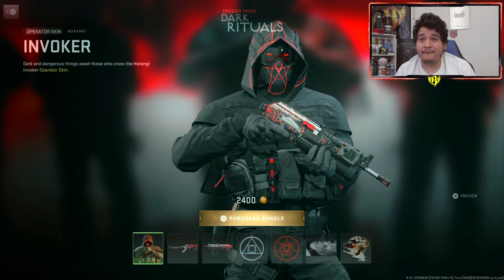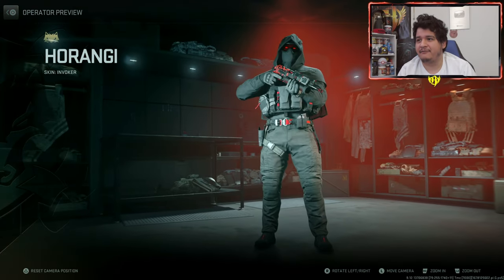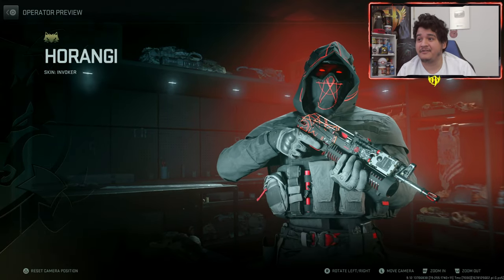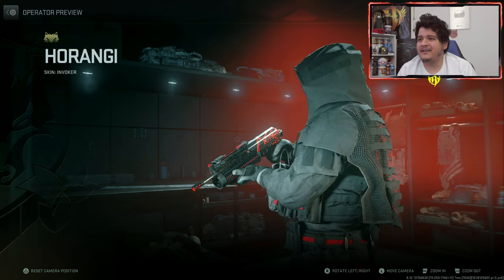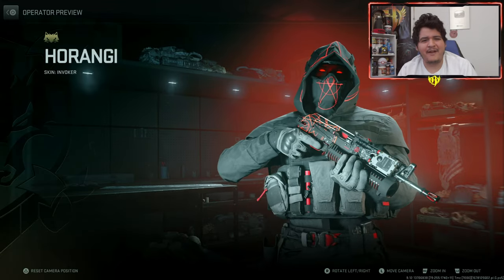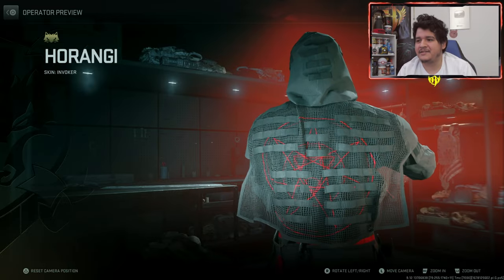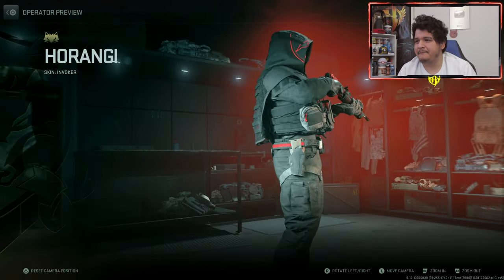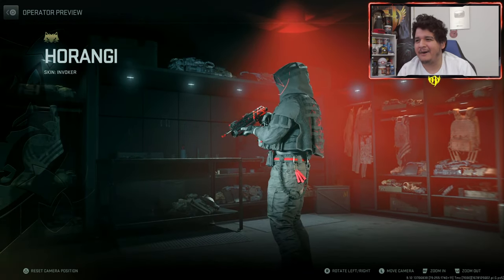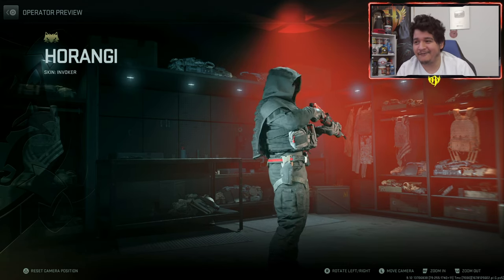Starting things off we got the Invoker operator skin for Harangi, and man he looks legit crazy. I believe this is the first animated operator skin — as you guys can see on his hoodie, the little symbol and everything kind of pops up, which is actually really crazy. This reminds me of the AS VAL tracer effect from Season 6 of Modern Warfare 2019. He has the whole symbol on his entire body and it looks freaking menacing — kind of reminds me of the nuke operator skin that you get for dropping a nuke in Warzone 2.